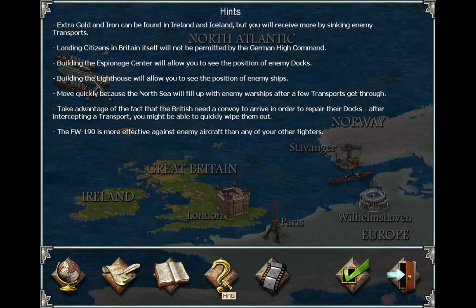Extra gold and iron can be found in Ireland and Iceland, but you will receive more by sinking enemy transports. Atlantic citizens in Britain itself will not be permitted by the German High Command. Building the espionage center will allow you to see enemy dock positions; building the lighthouse will allow you to see enemy ship positions. Move quickly because the North Sea will fill up with enemy warships after a few transports get through.